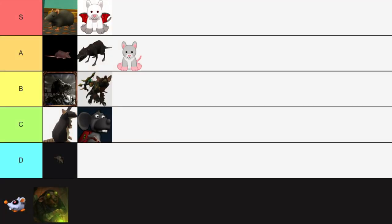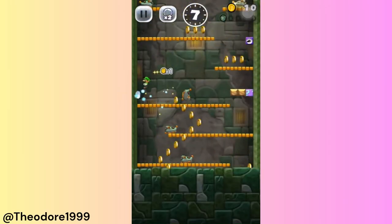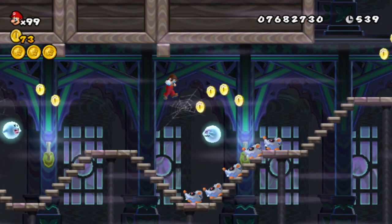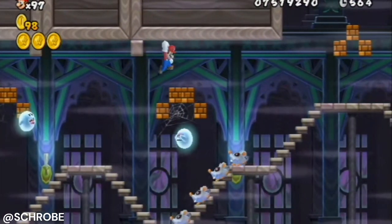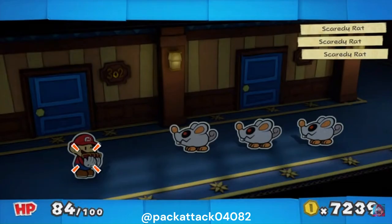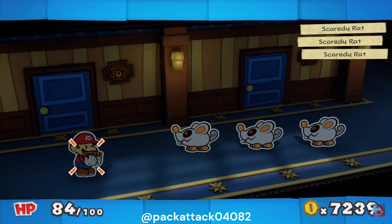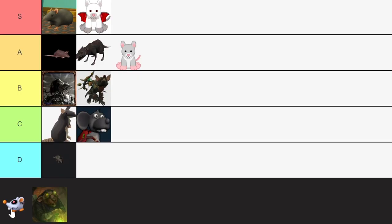Next, we have the scaredy rats from Mario. These guys have appeared in numerous Mario games, but first appeared in New Super Mario Bros. Wii. Scaredy rats are enemies that can be defeated by jumping on them and crushing them to death, as you would with Goombas, of course. I adore the design for these rats — I think they're such spooky cuties. It's a shame they are enemies, though, but all in all, I'm still gonna put them in A tier.